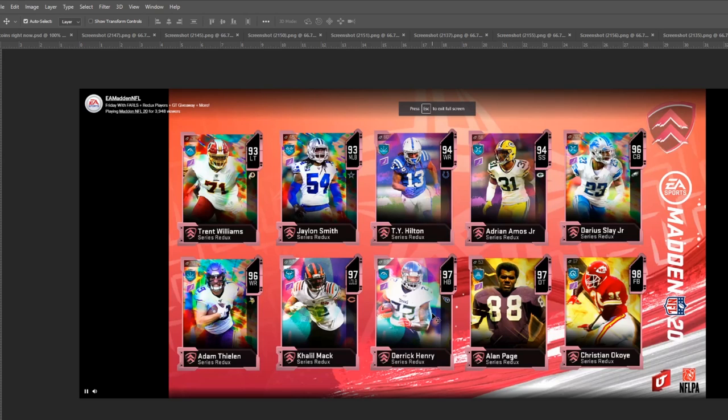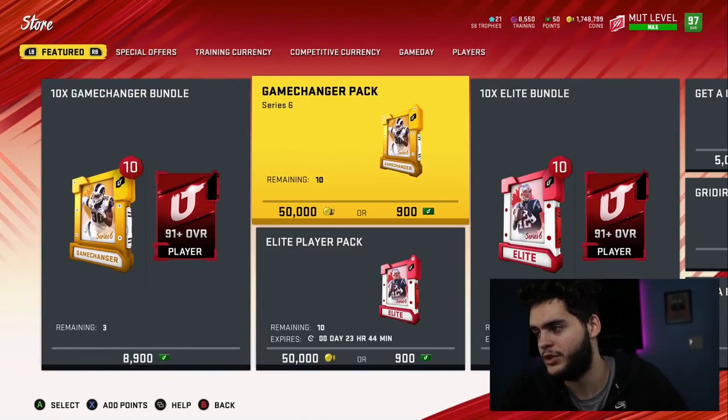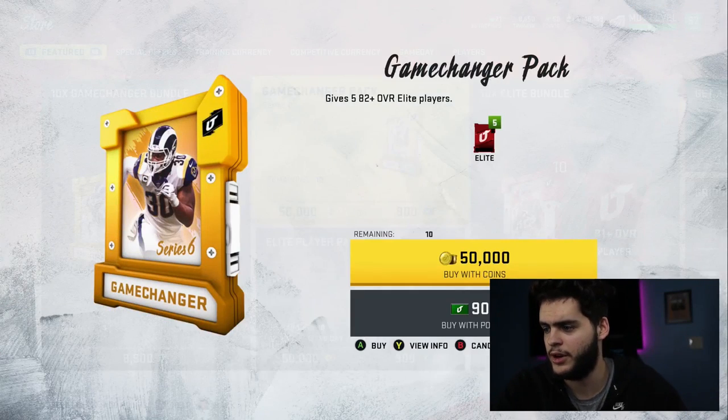We should have new power-ups coming into the game shortly as they hinted at before, which could be pretty cool. But let's get back to the Madden screen. Before we get out of this video, let's open up some packs. We could pull a golden ticket or a series Redux player — we're going to try a game changer pack. What does the elite player pack guarantee? Okay, we're going to go with the game changer.